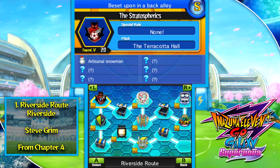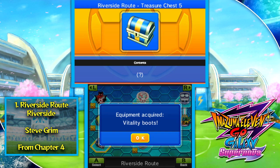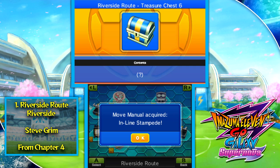There's a treasure chest containing a special tactic for the Tortoise Shell pattern — the only defensive special tactic given by default in this game is Box Lock. You definitely want that. You can also occasionally get the Artisanal Snowman from The Stratospherics, which helps you get players from Alpine Junior High. Many item drops are just boots and similar, but team number seven, Family Flash, will randomly drop the Moonlight Lantern, which lets you get players from Lunar Sea, including Alessandro Il Grande and Dodge.